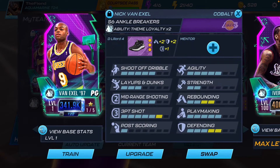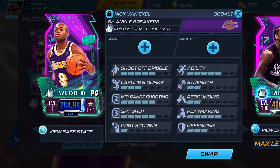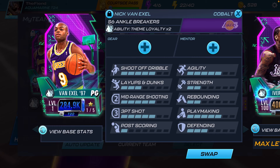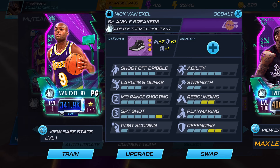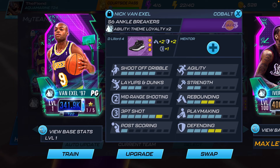Let me show you the builds. For Nick Van Exel, he has five in shoot off dribble, five in mid-range shooting, five in three-point shot, five in agility, and five in playmaking. The attributes I'd say are free to boost up — bring up his shooting stats and his defending. I gave him the D Lillard Fours which brought his defending up to a five and his three-point shot up to a six.